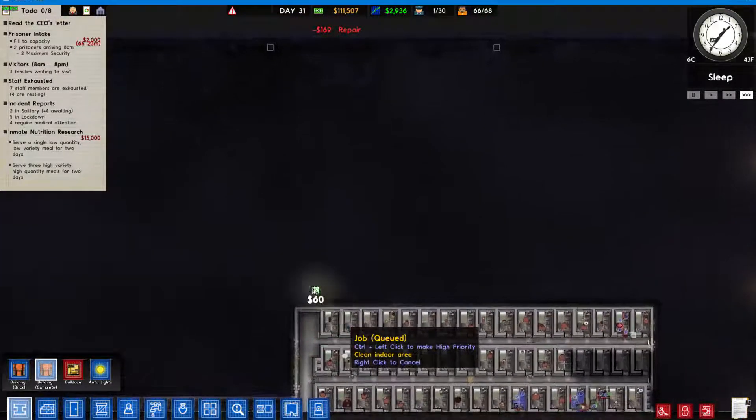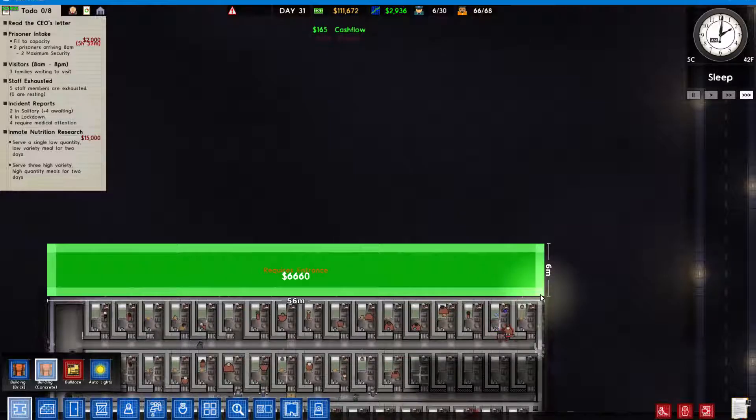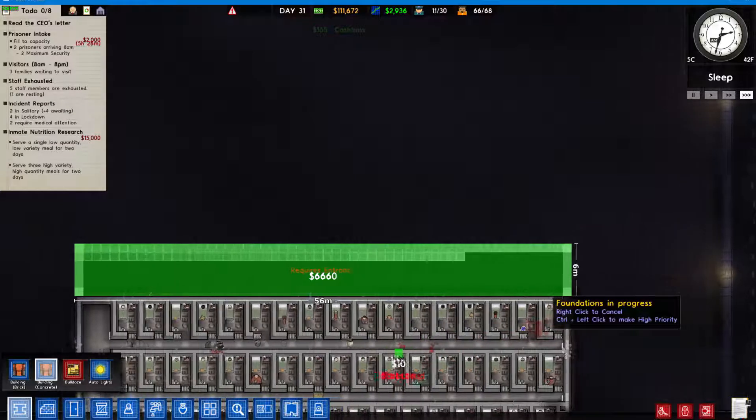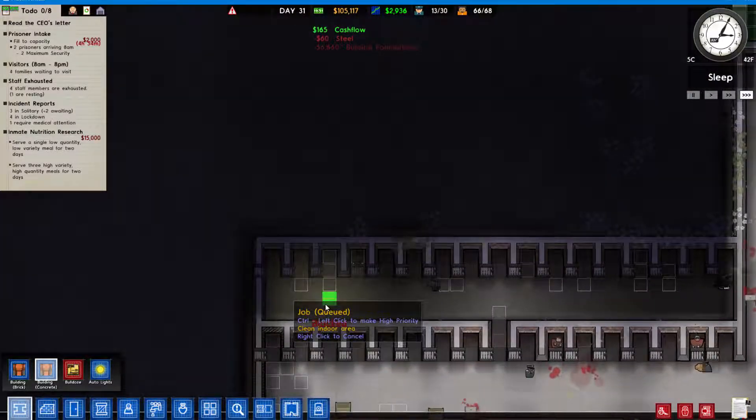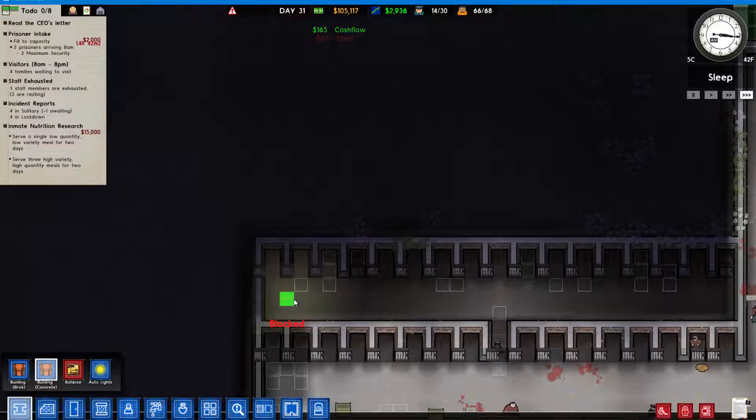Let's add the thing - 6 meters. I hope this works, but it might even fail. This has to work. I don't know what we can add here - we might add some more solitary cells, but we can't fit any here though.